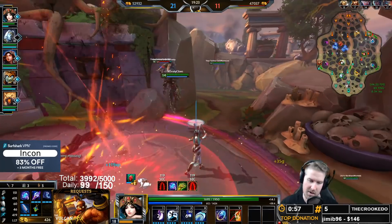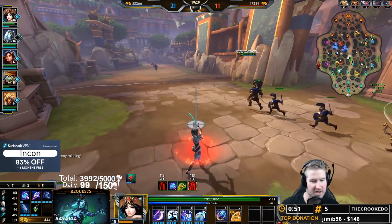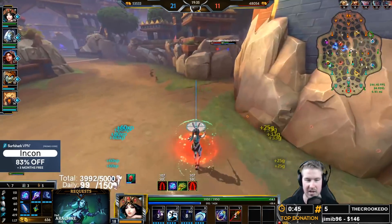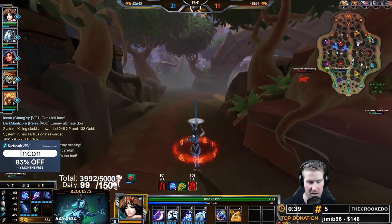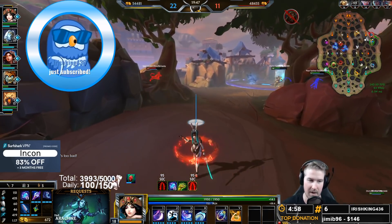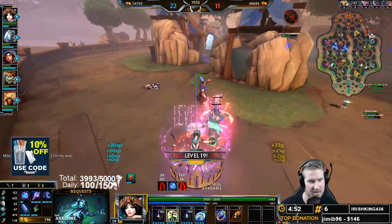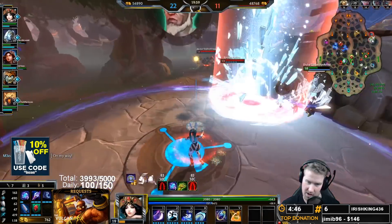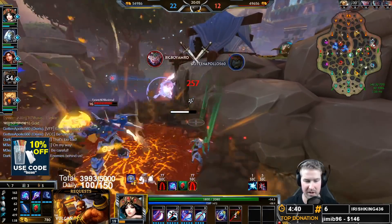The Soul Gem will be our last CDR item, and a red pot will push us up to 40 percent CDR. Now we need to start getting wards around objectives - your bunny can also bring you wards, rank up your relics, and do all of that. As soon as he brings me the Soul Gem I'm sending him back for a ward. I'm level 18 and getting close to 20 - I want to upgrade my Conduit Gem to Archmage's Gem.